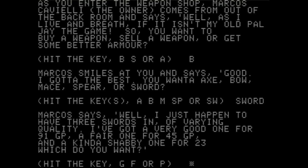Marcos says, "Well, I just happen to have three swords varying in quality. A very good one for 91 gold, a fair one for 45 GP — GP is gold pieces, I'm an old D&D player so I can deduce these things — and a kind of shabby one for 23." So you walk into a store and they've got a good one, an okay one, and a piece of crap. We don't want to spend all our money, so we're going to take the fair one.